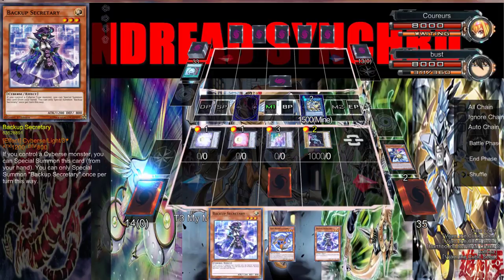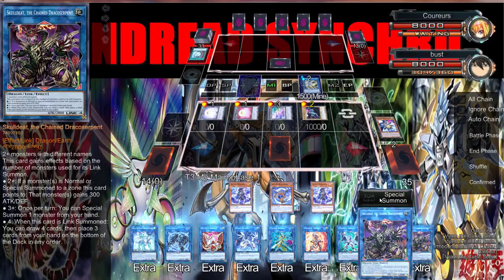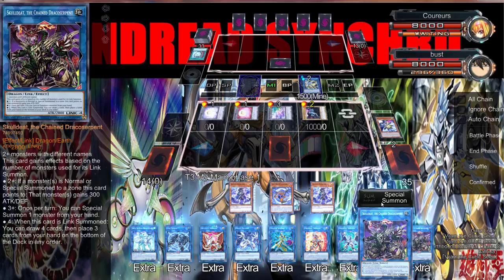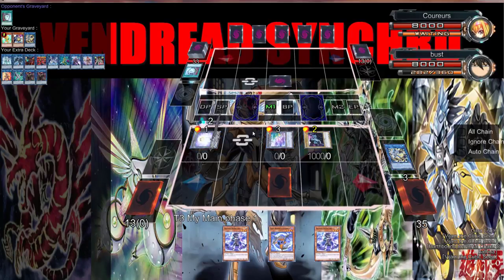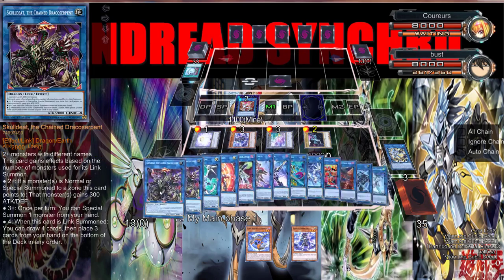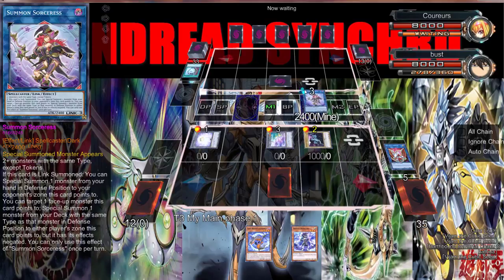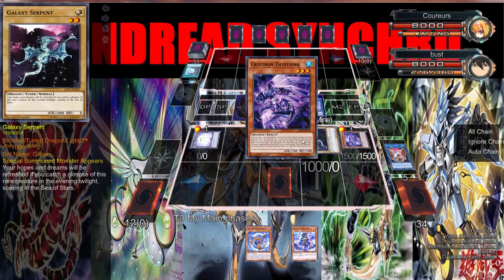These are Cyber cards, so we can go Skull Deep with these. We can use Needle Fiber to go into a Security Dragon — that's a Cyberse thing — then use a token and Security Dragon to link. We could special summon Backup Secretary, which is only once per turn. We can salvage it — go to Summon Sorceress. Using you targeting this to get the Wyvern... no, we don't want to special summon to the opponent's field.